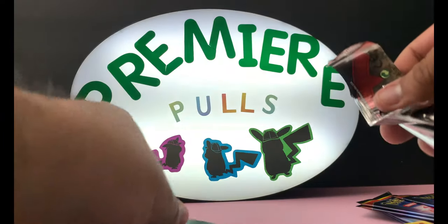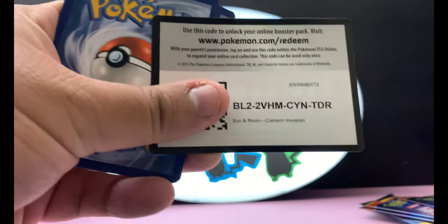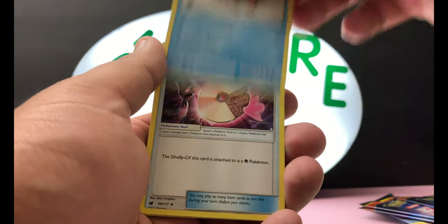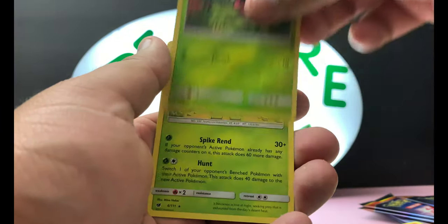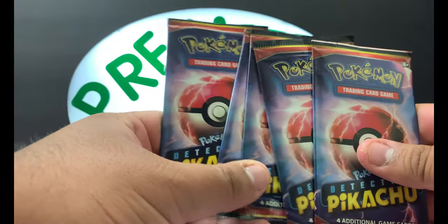I think there's a Lycanroc GX in the Crimson Invasion pack, so if we can pull a hyper rare that would be awesome. Let's see what wonderful magic we have. We got a Fairy Energy, Devour Field, Pillar, Swine, Psychic Memory, Alolan Geodude, Remoraid, Aron, Starmie, Jynx — reverse holo Shaymin — and a Cacturne. So nothing too great on those packs.